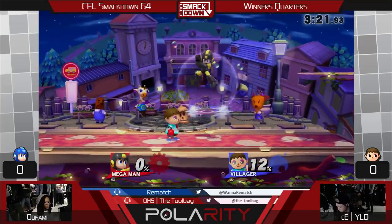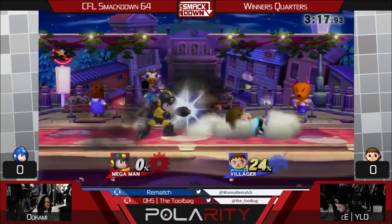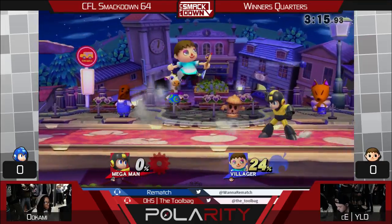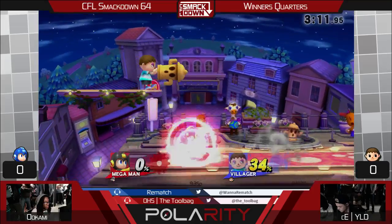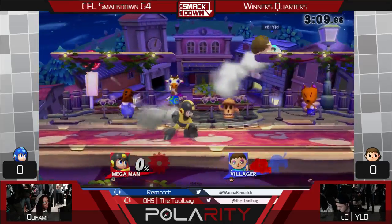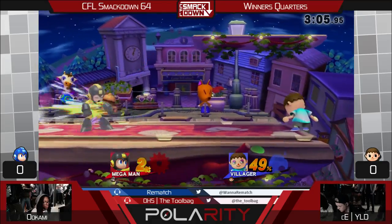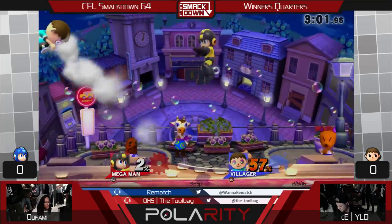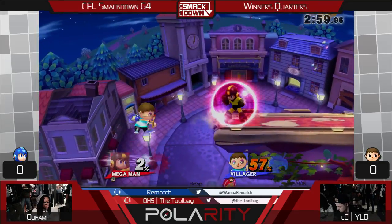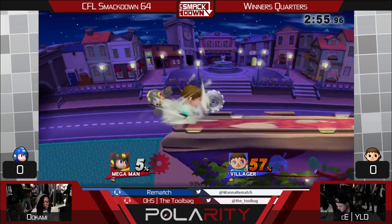Trying to navigate through these pellets, it's not working out. You definitely know how it feels to have a zoner — look at this, this is how it feels. Oh, the down zone! Seems like Wild is changing up his game — he's doing a lot more aggressive now and less of his normal approach. He's taking a lot of damage so far. There's the shield pressure — but the jab pushed him off stage.